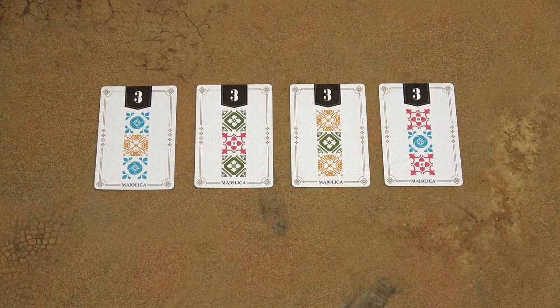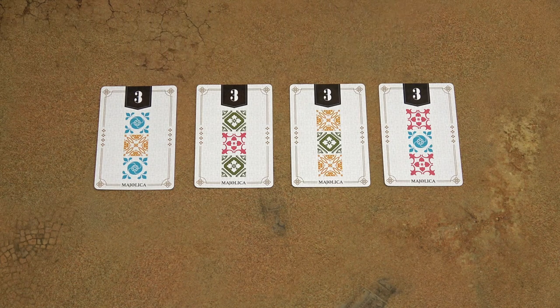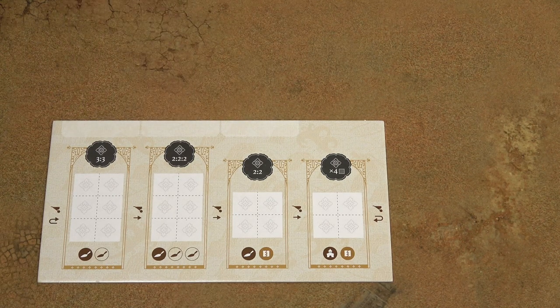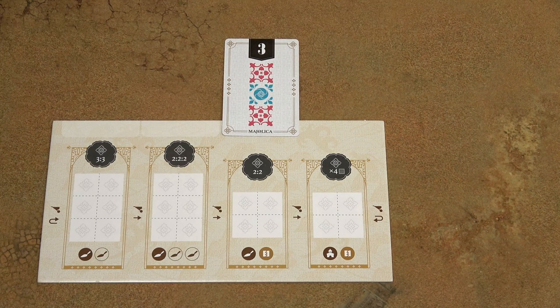Shuffle the 4 starting cards — those are the ones with the value 3 in the black background. Give one of these cards to each player and players have to put it into one of these slots. Any unused starting cards can be returned back into the box.